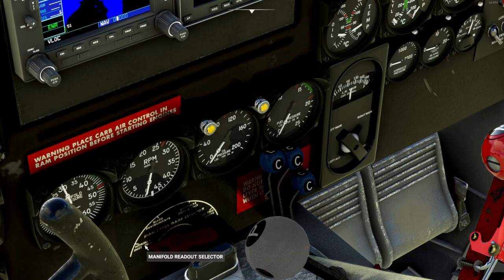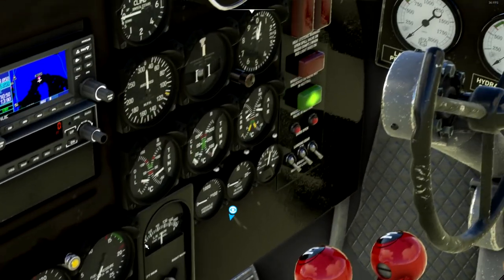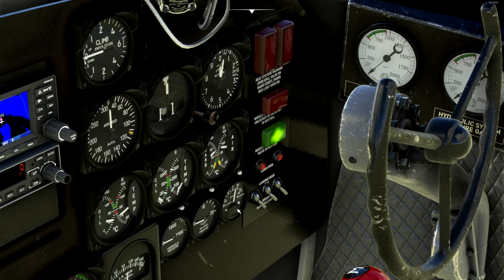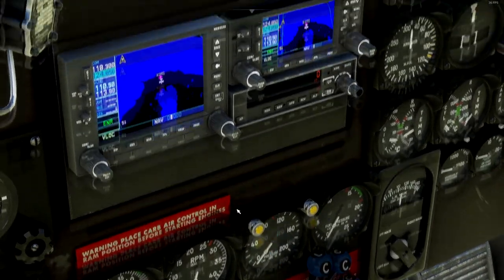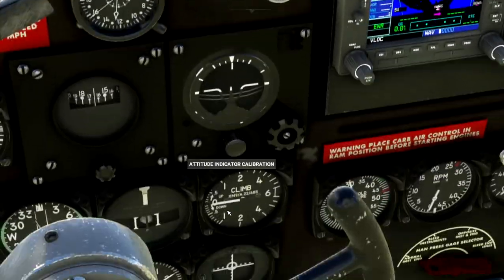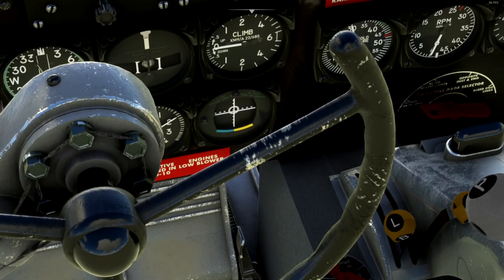Manifold selectors here — set to normal engine instruments. Over here we have the copilot's instruments: oil temperatures, cylinder temperatures, carb air, de-icing pressure, hydraulic pressure, and our temperatures. Usual stuff up here. Switch that to our actual navigation mode. Superchargers here.